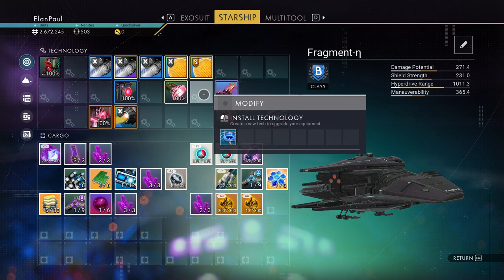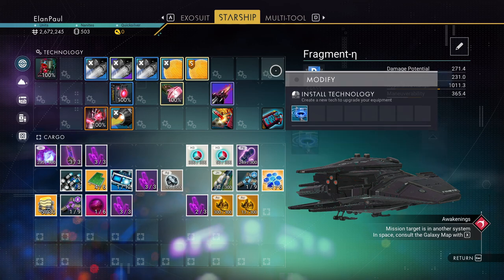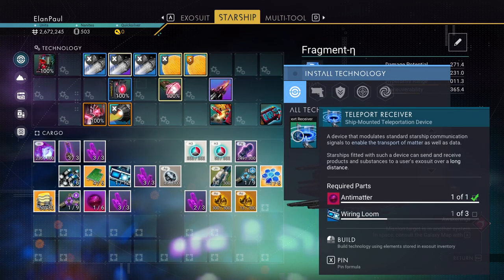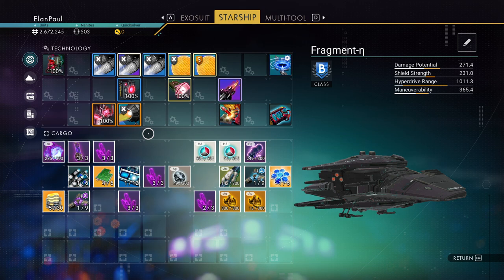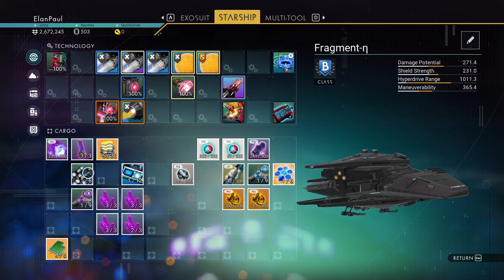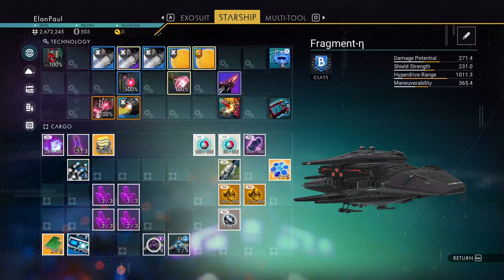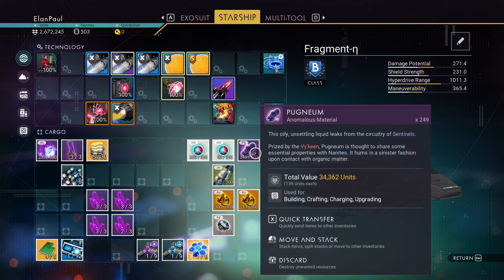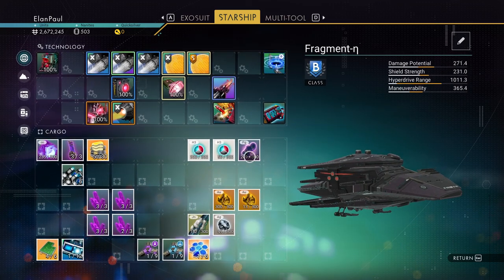We do have a teleporter unit we haven't tried putting in yet. We have antimatter and one wiring loom, so we'll have to wait and acquire more technology as we go. Alright, I think we're going to get started here. Let me put all these together — there's a lot of stuff in here. We recharged everything, we're ready to go.